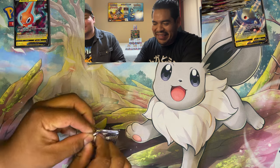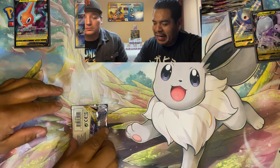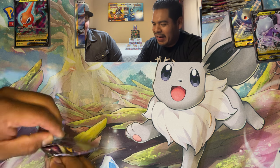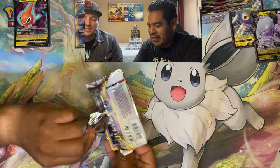The coolest card so far is the Magnezone V. We have three Vs. Expecting at least one rainbow, at least one alternate art per box — you've got to get one right? And several trainer galleries — at least a few.